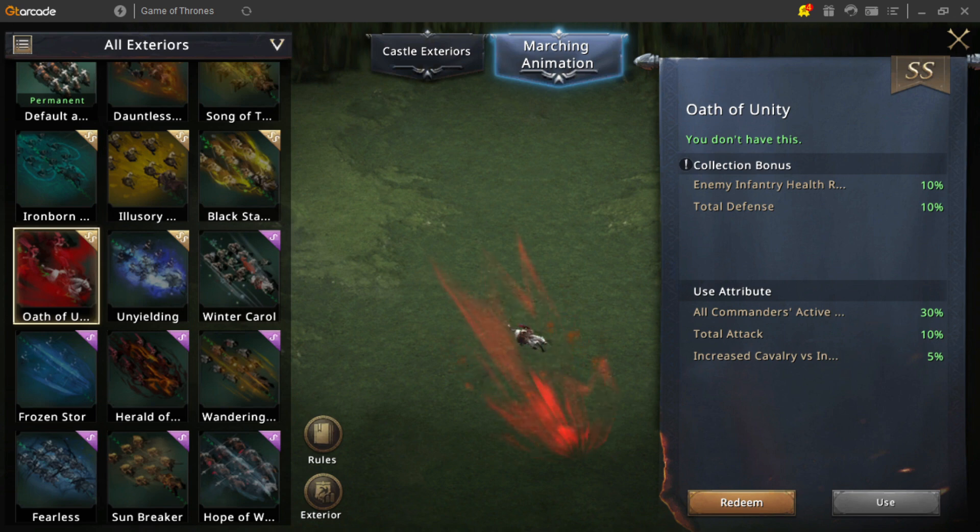A 30% increase isn't anything low, and the 5% cavalry versus infantry counter bonus is great. But how does this stack up against the castle skins, also found in this event?